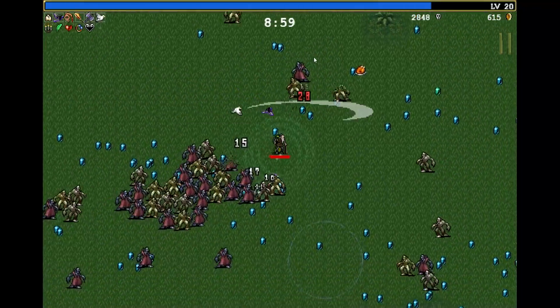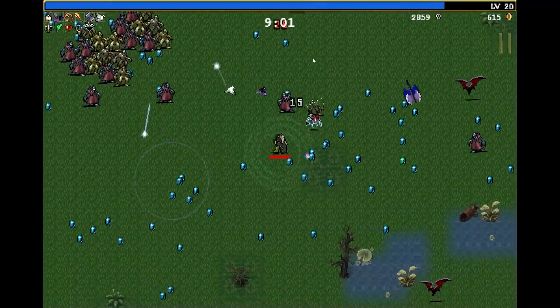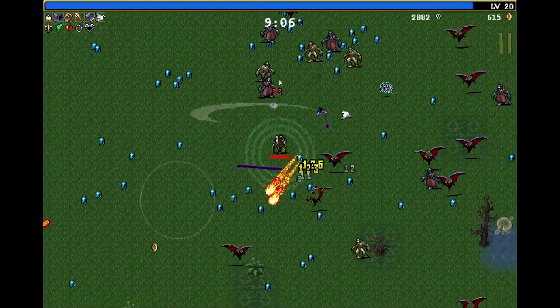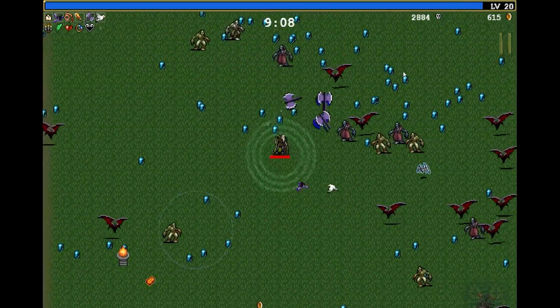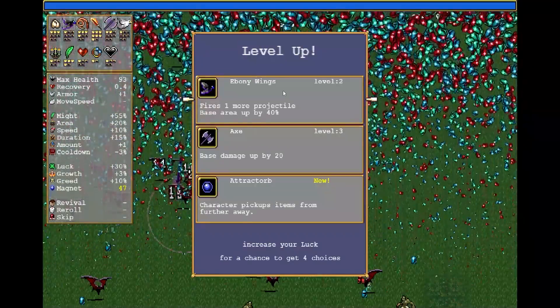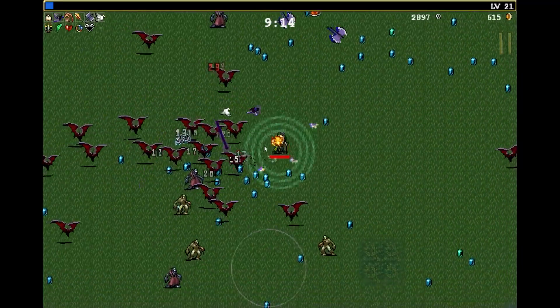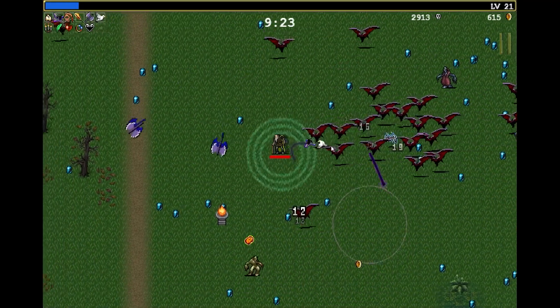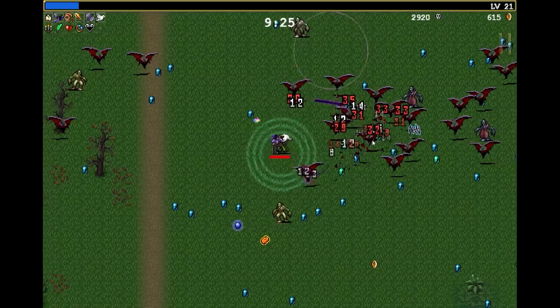I've got a decent pickup range, so I don't have to get super close to a lot of these gems into the danger zone to get my experience. More red bats are coming out, so that's honestly not doing great things for my blood pressure. But we got another upgrade. We're gonna take the axe for now because the axe can be a good one. I'm gonna whip some bats as much as I can — get the fireballs on them. I need these to thin out a little bit.